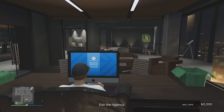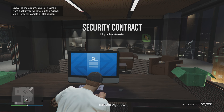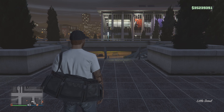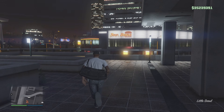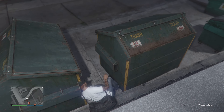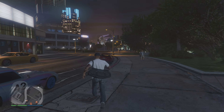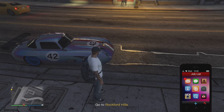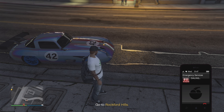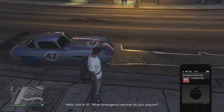Go to your Agency, go to your office, and go to the computer. From there, go to Security Contracts and pick the Liquidized Assets contract. If it's not one of the three options, just play a couple of security contracts — usually two or three — and it will appear. Keep in mind there is a cooldown between each one, but it's not very long.